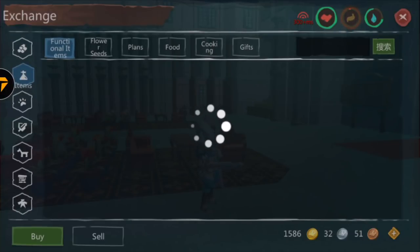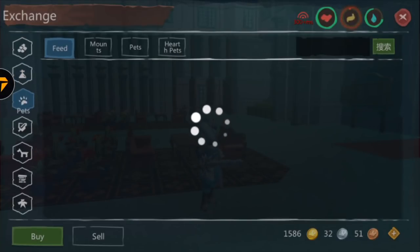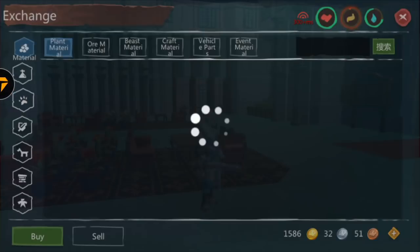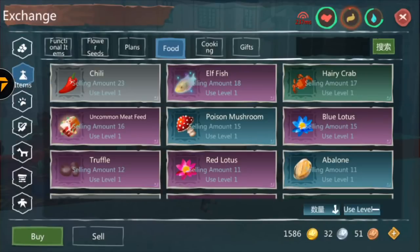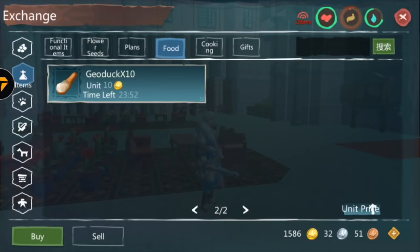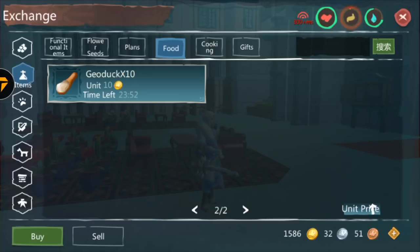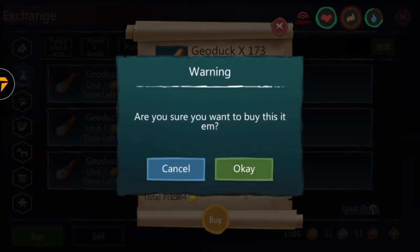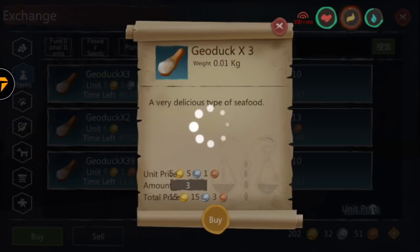First thing you want to do is go to the trade house. We have to find an item that is somewhat hard to get but not too hard, and that is actually expensive. For this to work you'll need a few gold. Options include elfish abalone, geodog, etc. We're going to pick geodog. As you guys can see, there's not a lot of geodog in the exchange house — only about 200. The price is 15 right here, and we have 10 geodog for 10 gold, which is 100 gold right here.